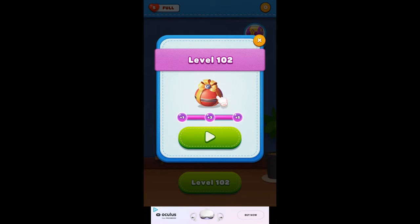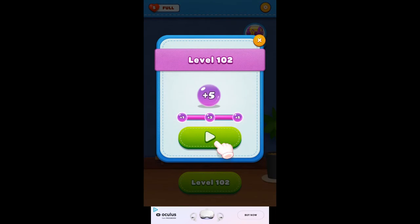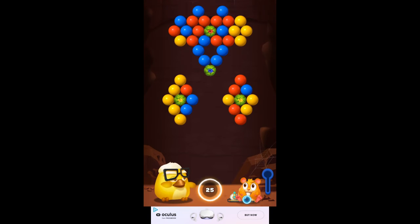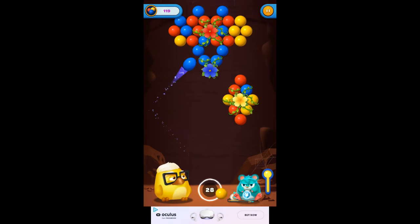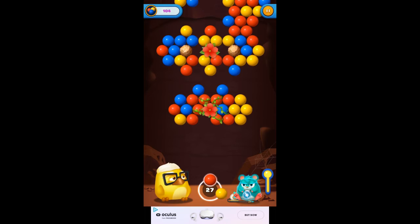Level 102. Click that bubble — there's another, add five extra shots. Flowers again. Shoot the right color at the color of the flower.